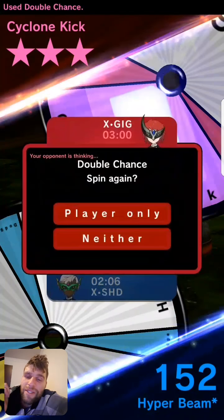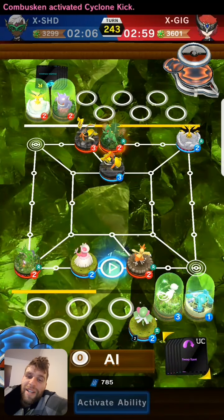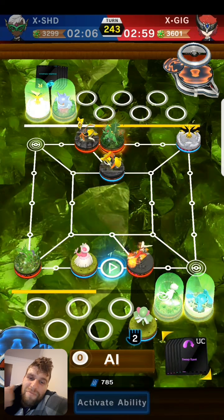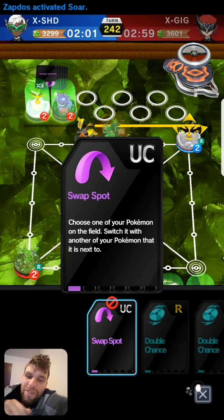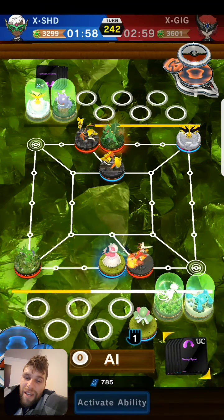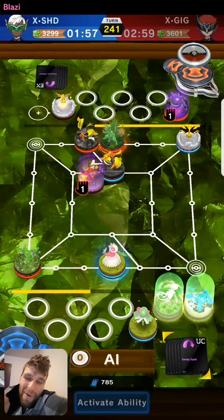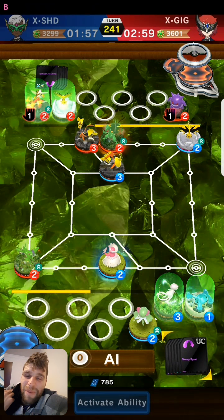Looking for my not that — Blaziken coming out, and it's not looking very good for me here. But as you know me, it's not on me to forfeit, it's not on me to give up. I've only got a swap spot, I've got nothing else I can use. So the only thing I can hope for is attack Blaziken and go my 50 on his 30. Wow — I did not actually expect that! That is awesome.